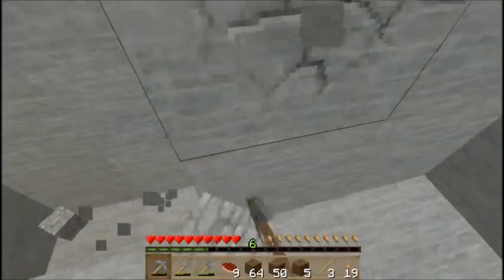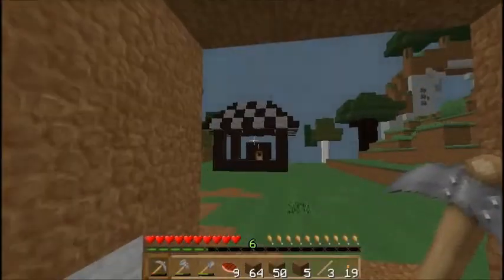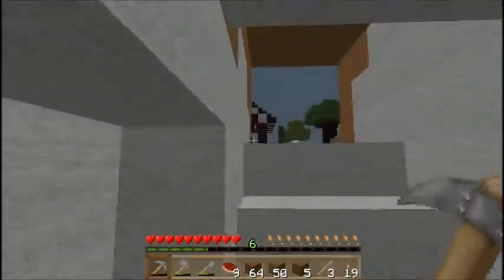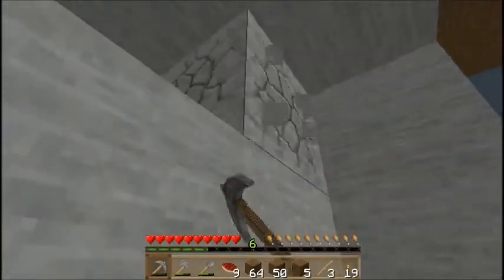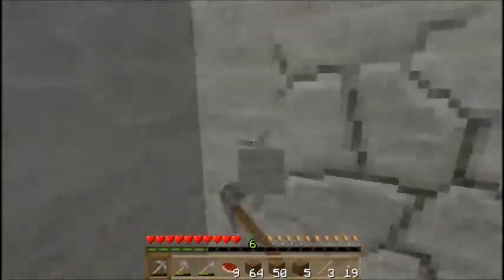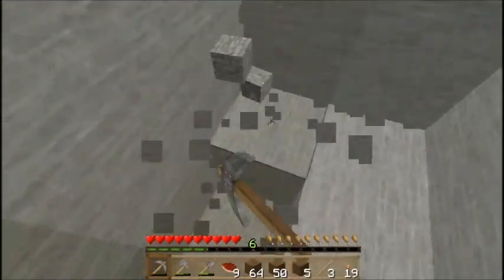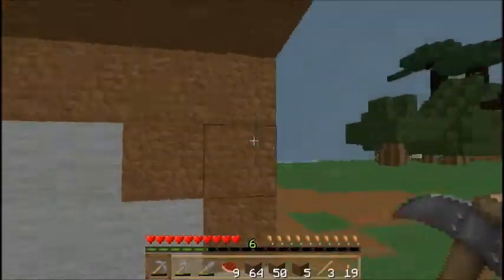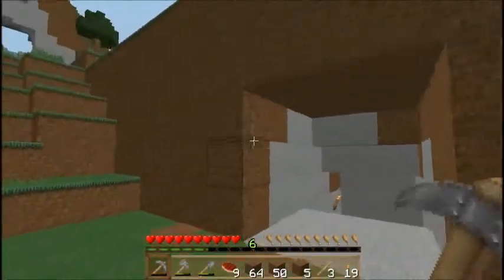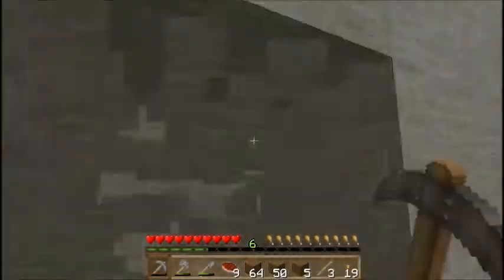It's going to be like a secret base or like my new house, because that one over there — I don't know how to expand it, it's like I made it so dinky. So this is going to be like my house. And once I get pistons, there's going to be a fully functioning opening and closing door that looks like nothing is there.